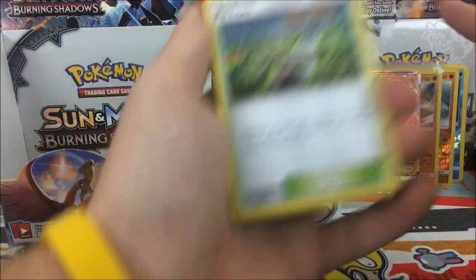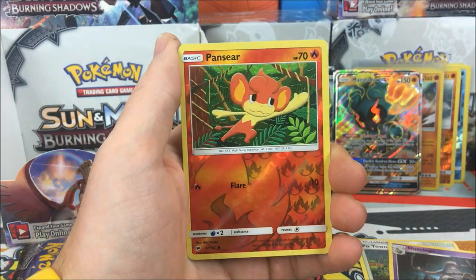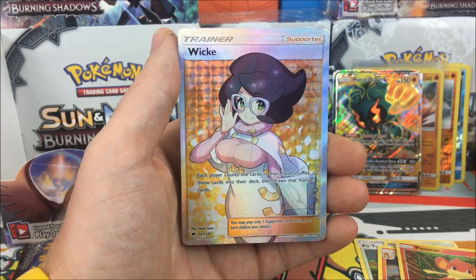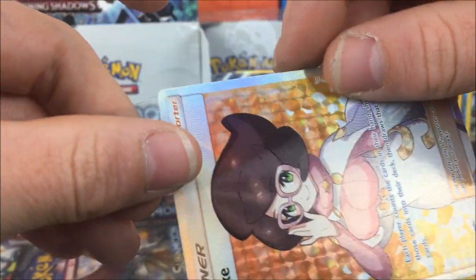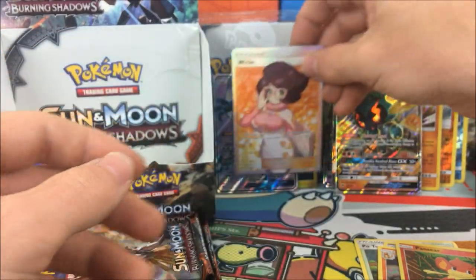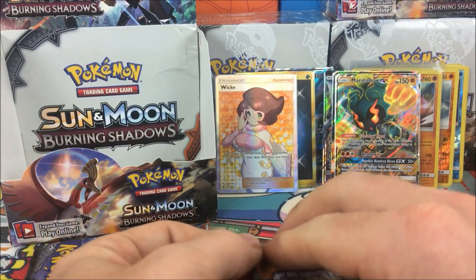Pack result: Po Town, Dusclops, Turtonator, Pansear reverse holo, and a Wicke full art trainer - very awesome! Our third or fourth full art of this box - this is insane. Insane! I'm telling you guys, this is one crazy box.